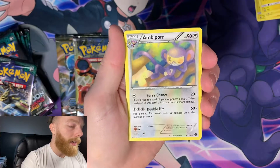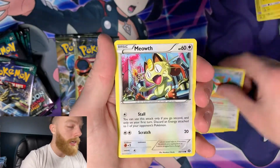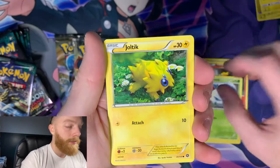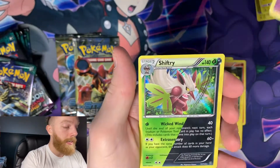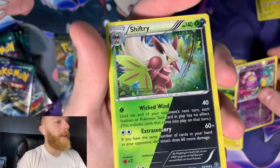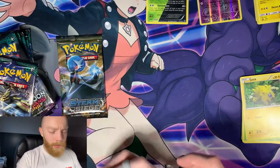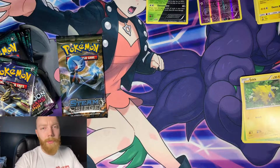We got an Ambipom, a Tangrowth, a Lucha Meowth, Ponyta, Rufflet, a Larvesta, Jilteon, a Reverse Holo Drifloon, and a Shiftry - the Holo Rare. It's like the Grass and Dark combo card. I know there's a name for it somewhere but I never remember. You guys know me, I'm horrible when it comes to the names of certain types of cards.